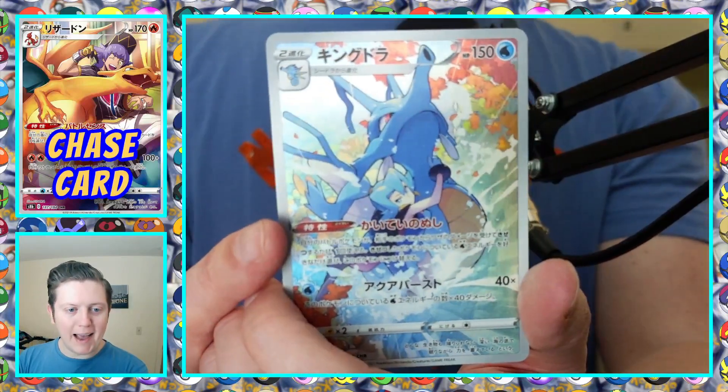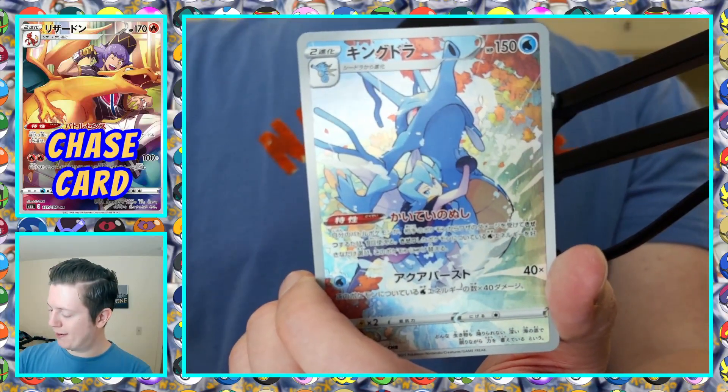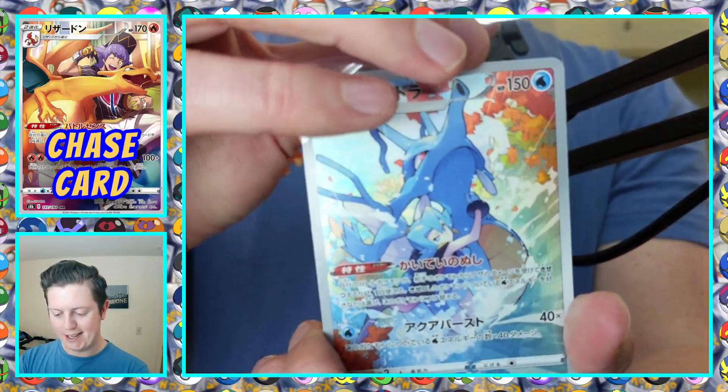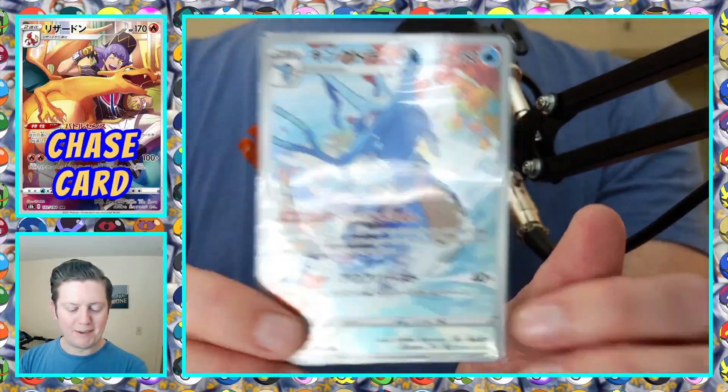Nice autumn day — I think that just goes beautifully with the blue in the card. That was my number three chase card — the Kingdra character rare. Beautiful. I like these special sets where it's fun and you get great pulls nearly every pack.